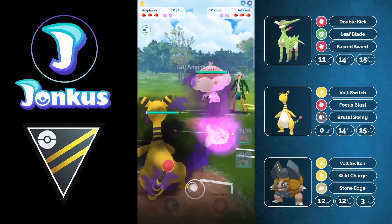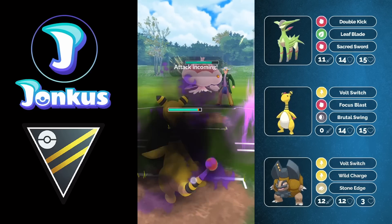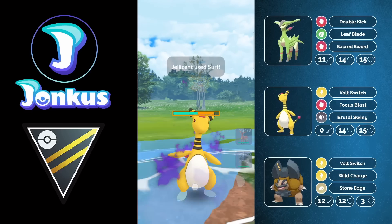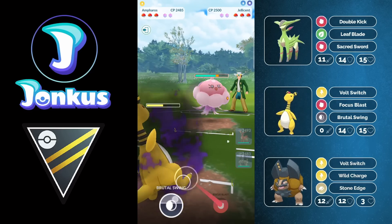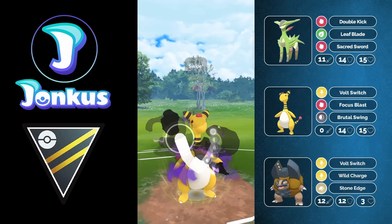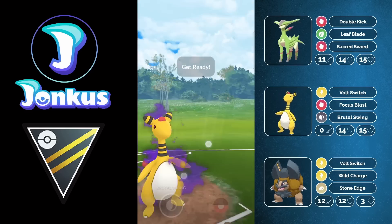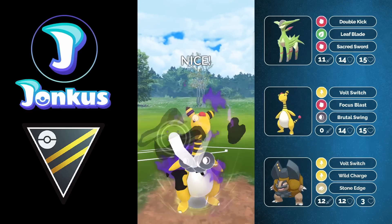Let's take a look at the gameplay here as you're going to encounter Jellicent. This is a matchup I don't really like because Jellicent is so insanely bulky. As you're going to see right now, this move coming in — the Brutal Swing — is super effective and it just doesn't knock them out, so we have to go for another one.